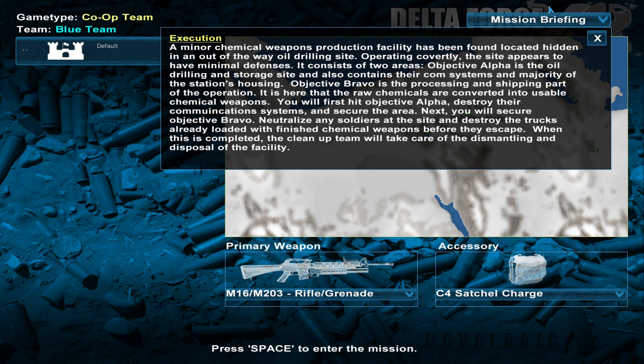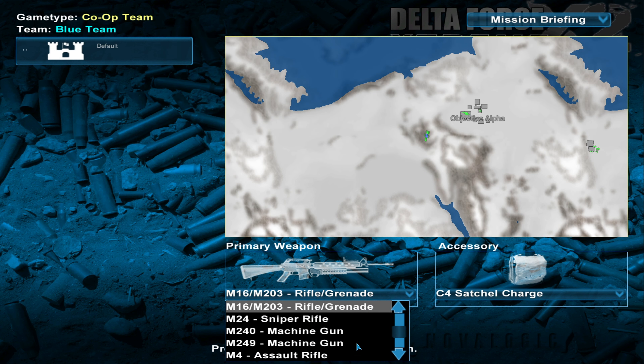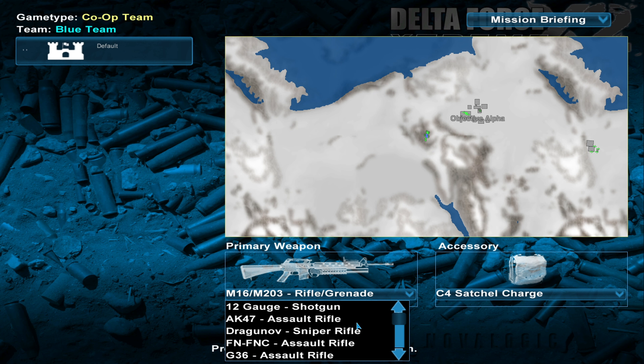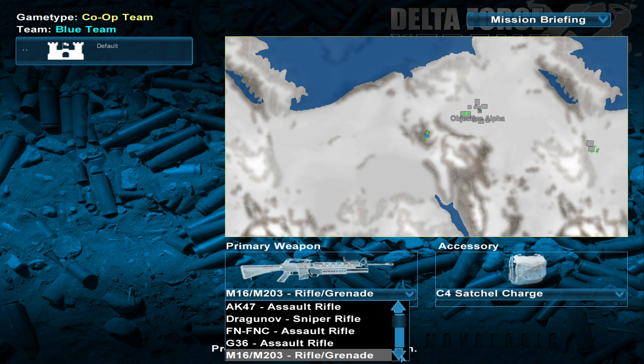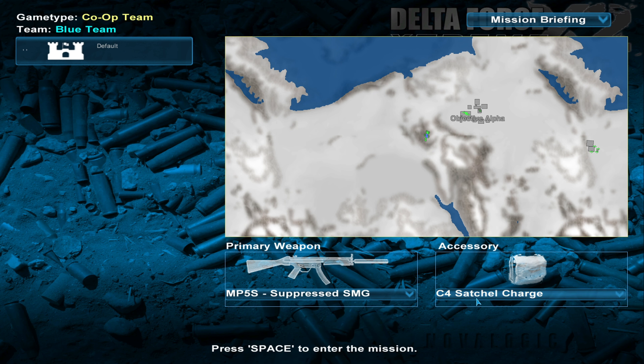We can't afford to draw attention, but we can afford to send in a whole cleanup team and dispose of this facility. How is that drawing less attention than an armed assault on it? Whatever. Since we're supposed to be somewhat stealthy...